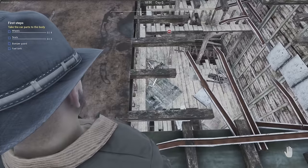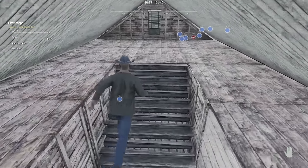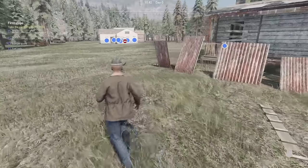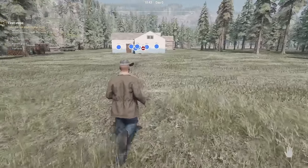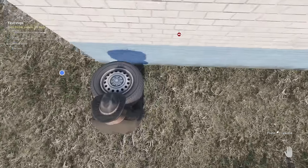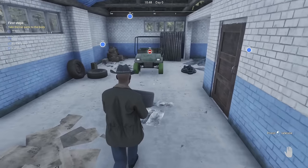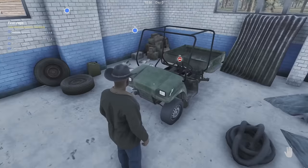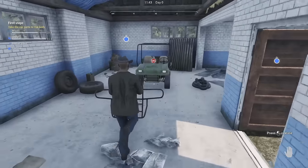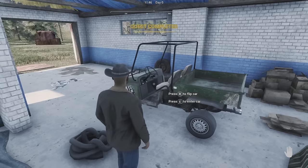I better go do that, but I also want to tear down this house - I'll save that for later. First things first, we need to find four wheels, two seats, a bumper guard, and a fuel tank. I think the wheels are the most important part right now, and I see one. We'll scoop this on up. And I guess it's in here. This thing is ugly. Pretty easy to put together, though. We got the bumper guard - it's pretty much all put together. Slap that on the front and last wheel. There we go.